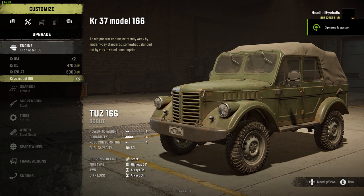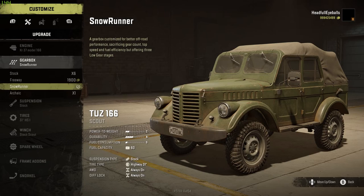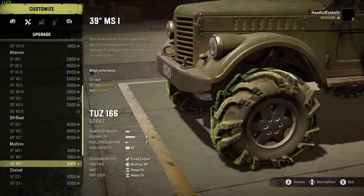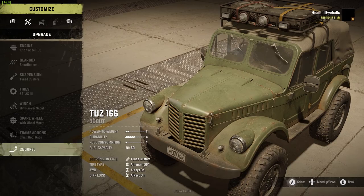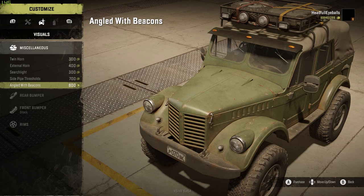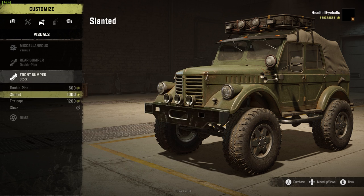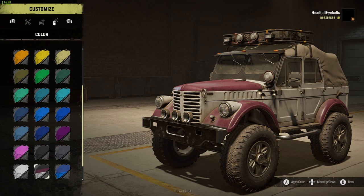Next up we have the TUZ 166. This one I would have liked to see perform better as I like the looks of it, but the performance isn't up to par at all. It also had a weird bug with the transmission — every time you reach fourth gear it downshifts automatically back to first gear. I chose a slightly different transmission setting but I'm not sure if that caused it; it was the only vehicle doing this.